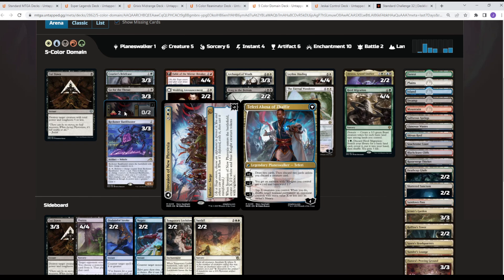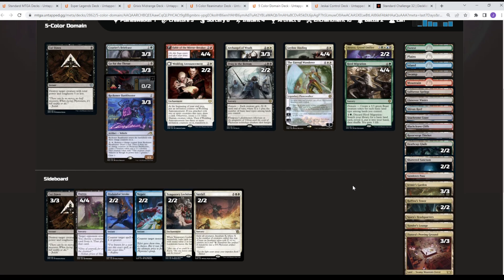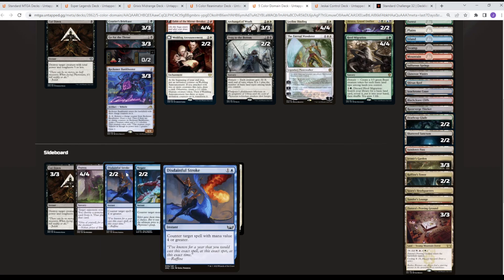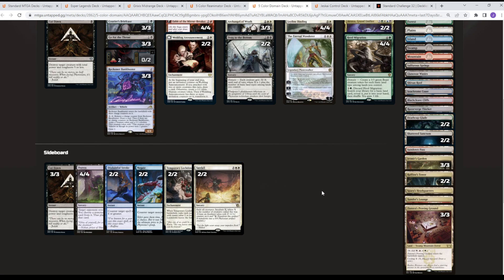When you tap X creatures targeting an opponent's permanent, you get to shuffle it into their library — not put to the bottom. Some of these also play Invasion of Alara with Cemetery Gatekeeper. How Cemetery Gatekeeper is worded, you remove counters — so you can cycle your Herd Migration, remove the counters, and flip Alara right away, which is pretty cool. The sideboard covers kill things, hand hate, counters, early aggro, and Sunfall for go-wide strategies.